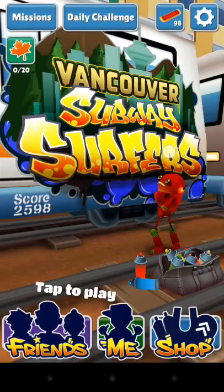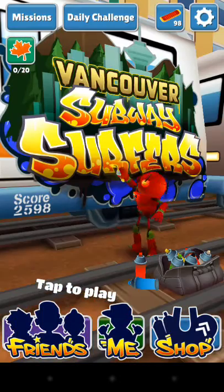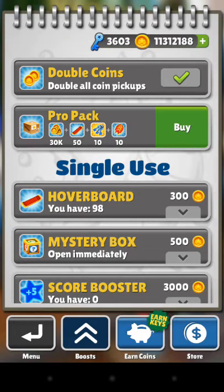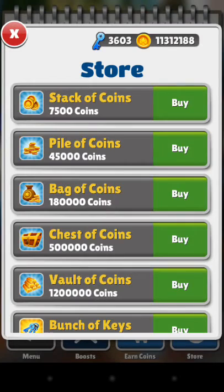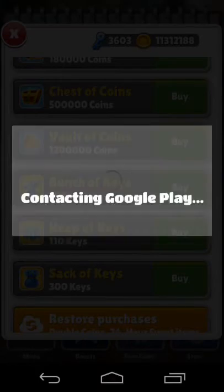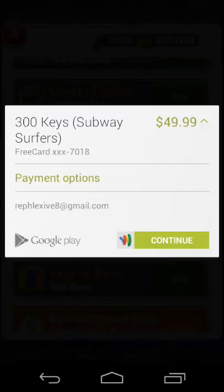What you want to do is go to the shop of the game and click up here, or wherever you can buy stuff, and buy whatever you want. For Subway Surfers it will say 'contacting Google Play.' As you guys can see, it says $50 right here. But I do not have to pay, because it says free card XXX7018.